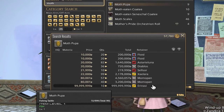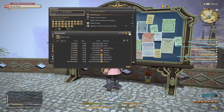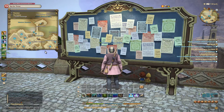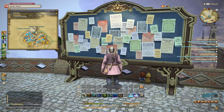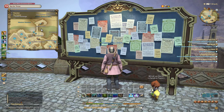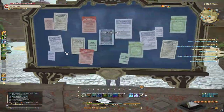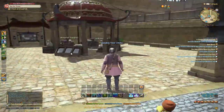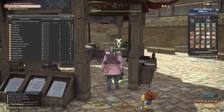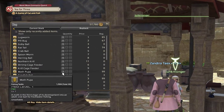They are charging 10,000 gil apiece, and I just don't know why people do it. The answer is that you can actually find it much cheaper. Once you unlock the Goblet, that is the place where you need to go. You are not going to believe it — the same bait sells for just one gil right here in the Goblet.